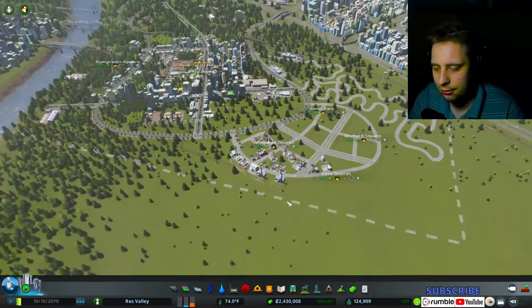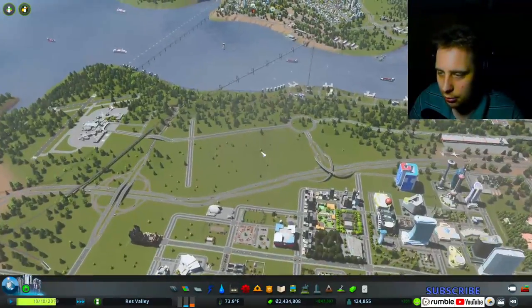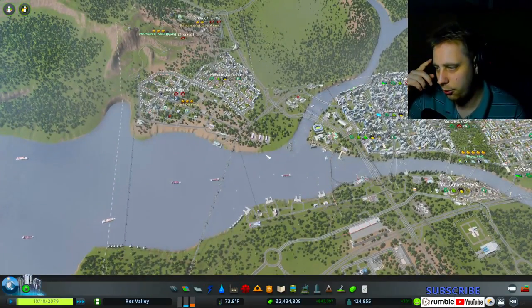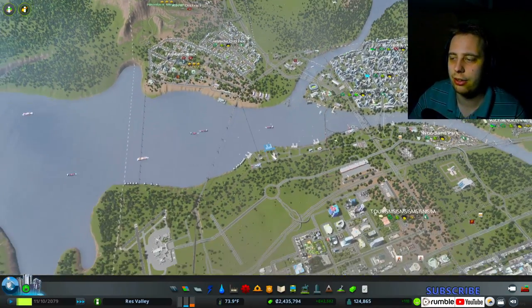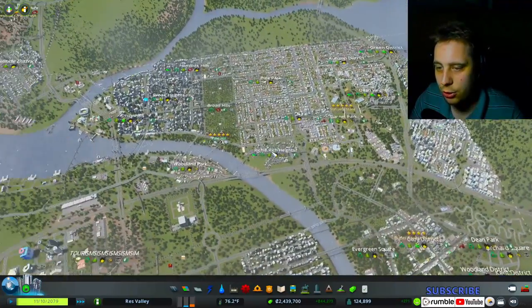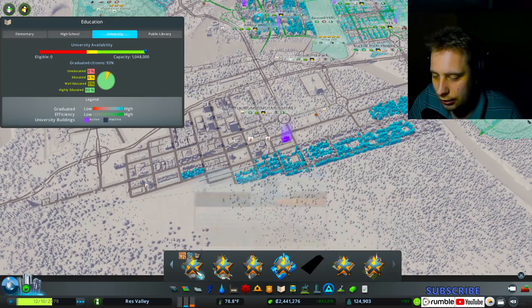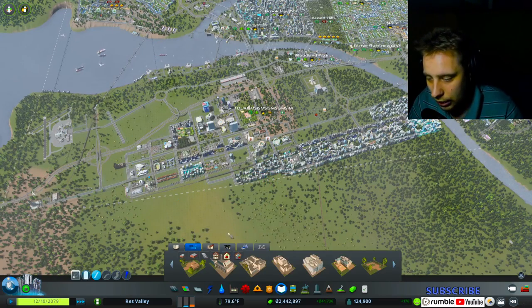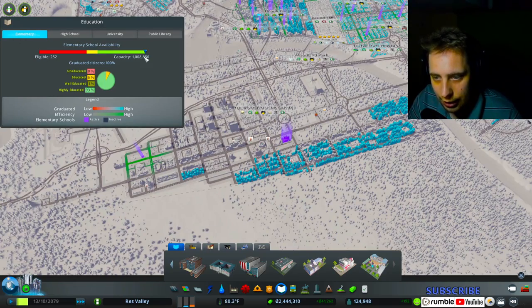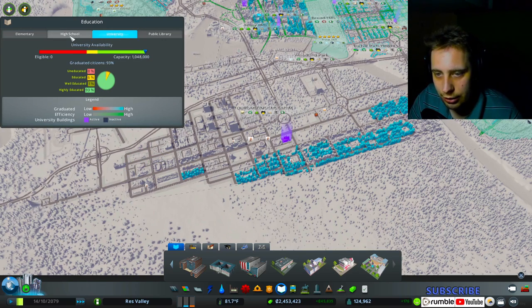I think I'm going to save the school stuff for my own build, only because I used up so much space and now I have no room. Plus I put in the Eden Project — one of the Eden Projects — which satisfies all my school stuff I'm pretty sure. Yeah, see — look at that. I put in the Eden Project so I don't need it.